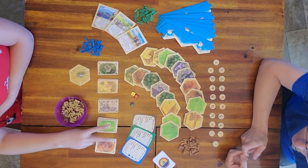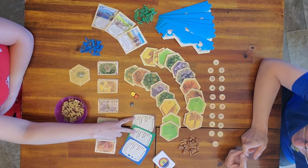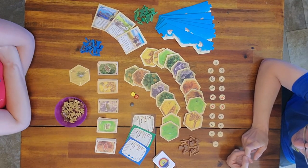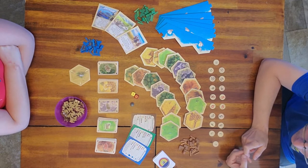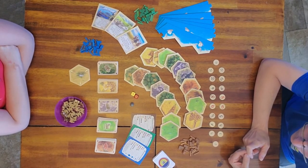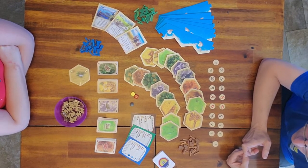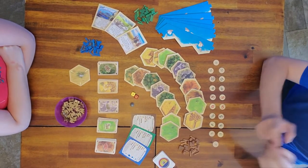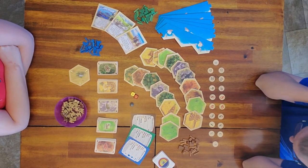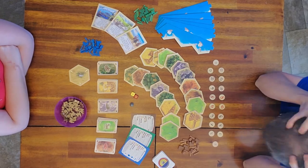You'll also probably notice that we have a couple of different colors. We have brown and green today — we have one of the five-six player expansions. Brown and green just go with the base Settlers of Catan, and sometimes we like to switch up our colors. We'll set up the board really quickly for The Caravans and be right back.